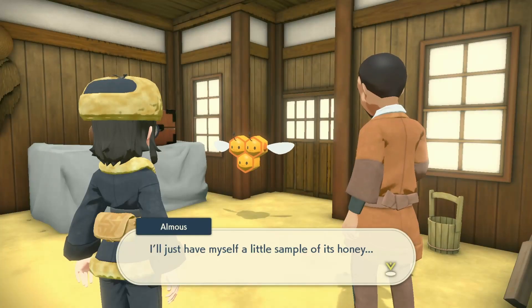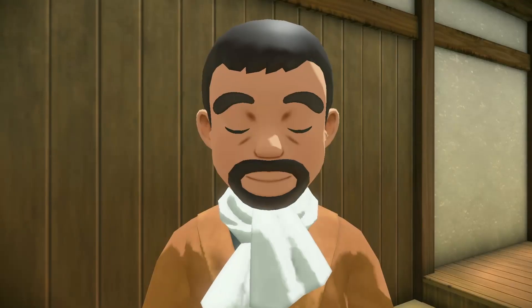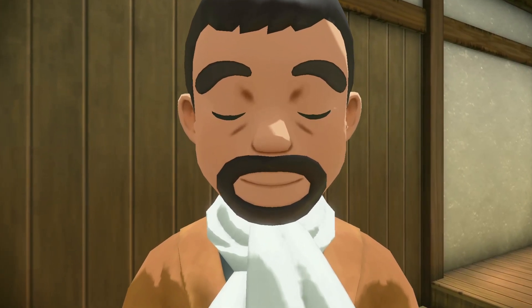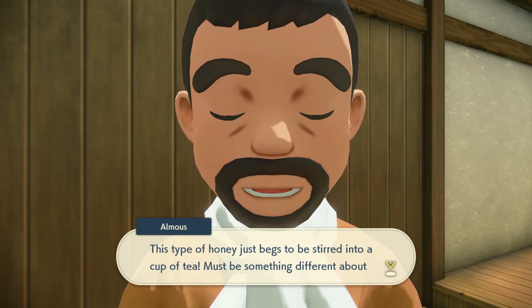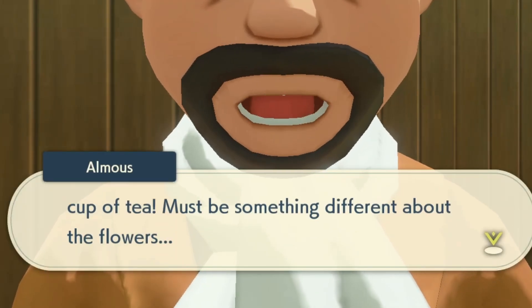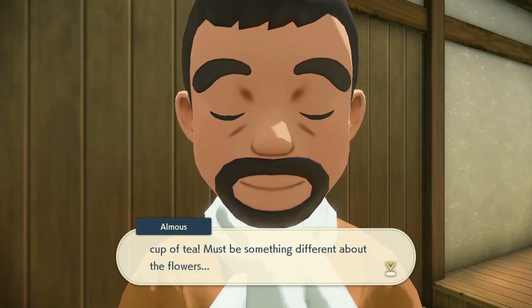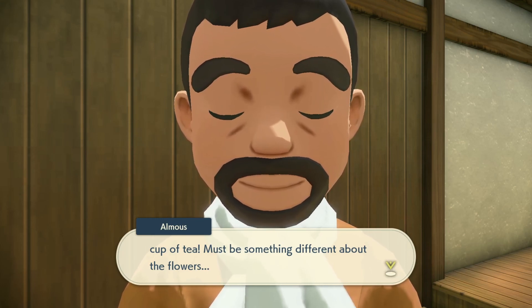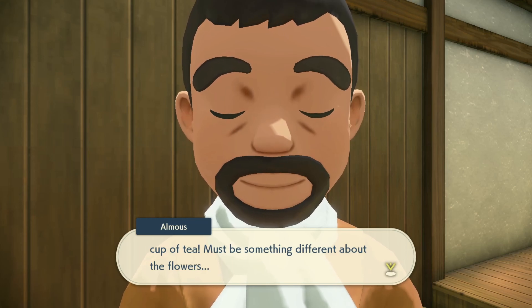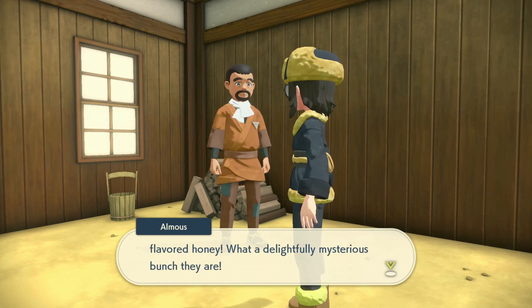I finally found the Combee the NPC wanted. He samples the honey and explains it must be something different about the flowers - they're Ramanas flowers! That makes sense - the Ramanas flowers that Ramanas Park is known for in Diamond and Pearl. So Combee in different areas make different flavored honey.